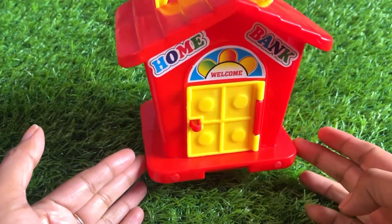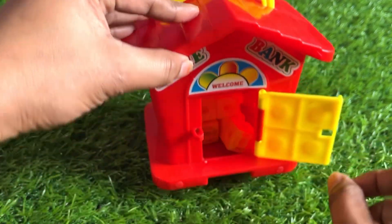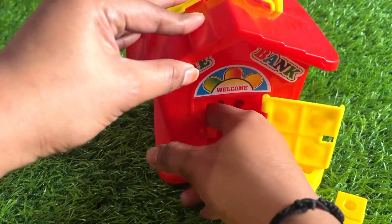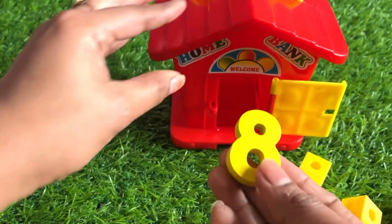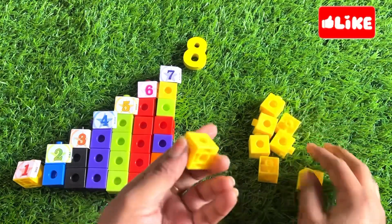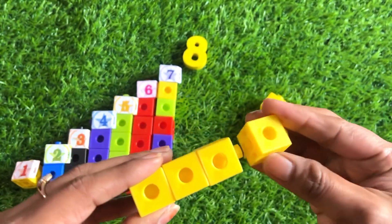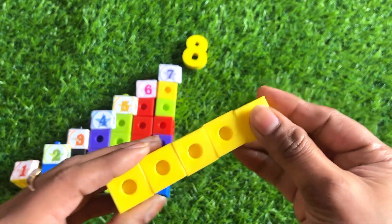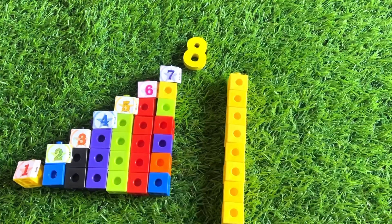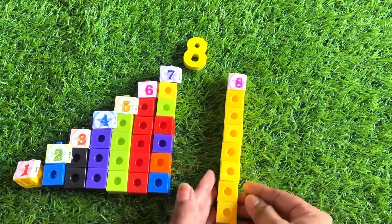Oh wow, we come to this house again. First ring the bell — ding dong — and open the door. Let's check what is inside. Yes, many building blocks! Great, we got number eight. Let's make an eight floor building with these blocks — it's a yellow color. One, two, three, four, five, six, seven...